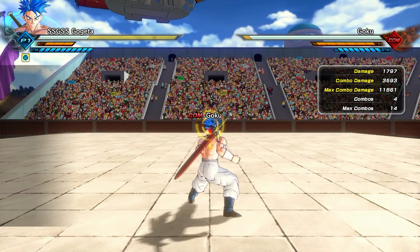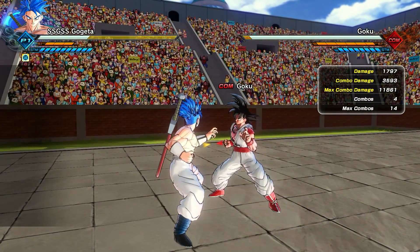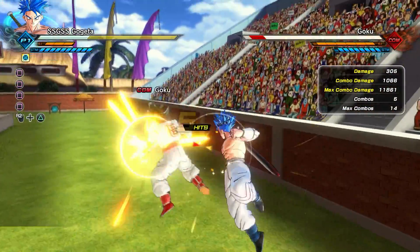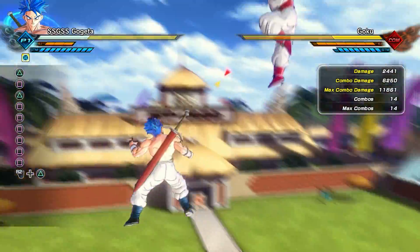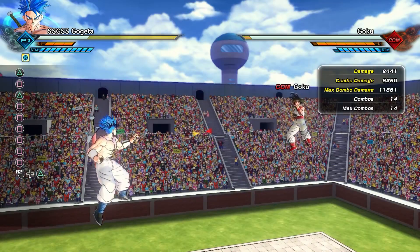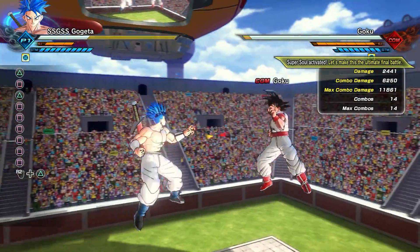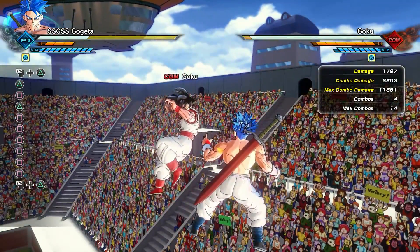One quick thing to add: it's not just your normal melee attacks but also your strike skills that get boosted as well. We're going to take a look at Android Rush - 2,927 in base form - and then wait for the super soul to activate on Goku's side to showcase that it also gets a damage increase. So literally every form of attack gets a boost by an XXL amount. Now the super soul is here, and Android Rush is doing 3,600 damage as opposed to 2,927 before.